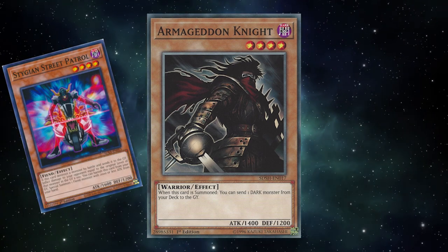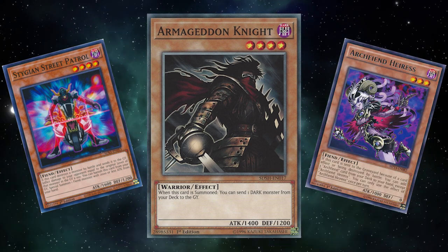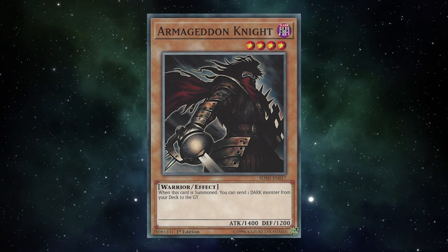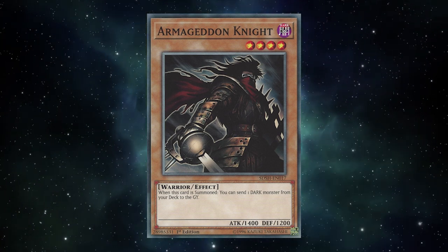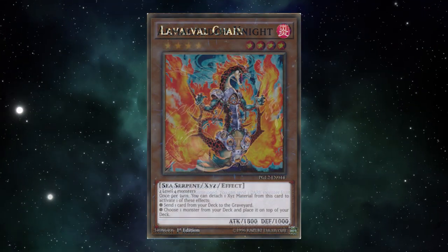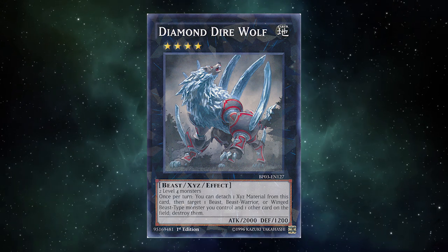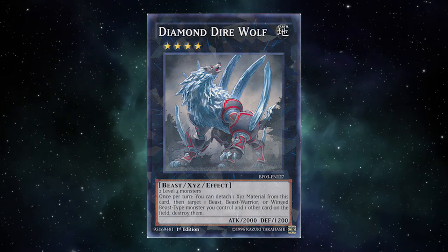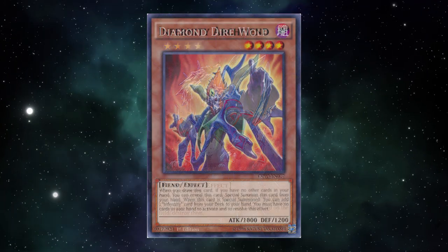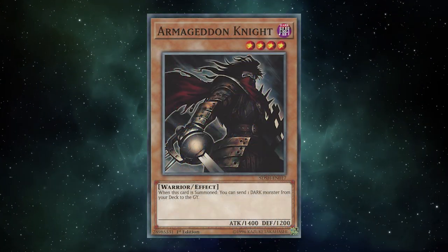Armageddon Knight was able to get a Stygian Street Patrol to the graveyard to summon an Infernity Archfiend from your hand, or bin an Archfiend Heiress to get an Infernity Archfiend into your hand. Either way, it was a very solid card — a Foolish Burial on Legs, a potential banish off Allure, and in the Xyz era it was level 4, meaning it could be material for a Lavalval Chain to set up cards in the graveyard, or as material to summon a Diamond Direwolf to pop an already-used Lavalval Chain to clear space for more summons. That was the stuff we did before Link Summoning — we blew up our own cards and won Worlds doing it.